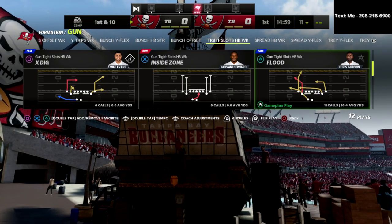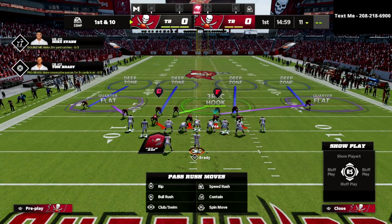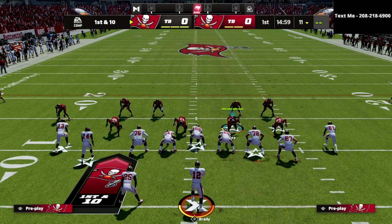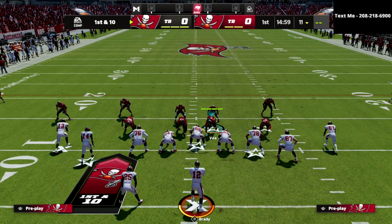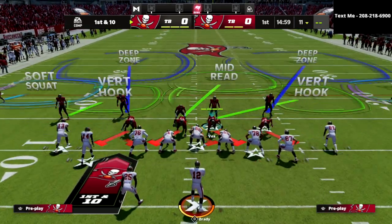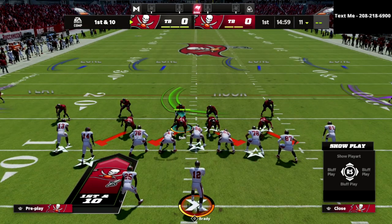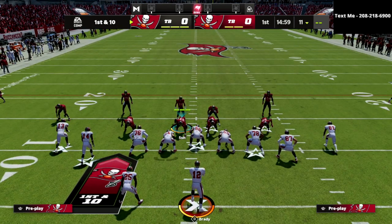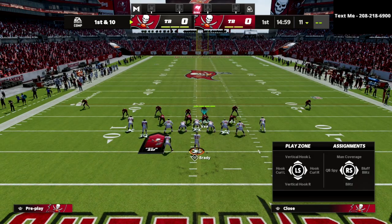Come out in double safety blitz against flood — you'll see how the safeties walk down. Then immediately audible to cover four quarters and notice that nobody moves on the defense, which is really important for disguise. From there, manually pinch your D-line and manually pinch your linebackers to create the look. Then crash your defensive line out — this significantly helps you get better sheds and improves your run defense. Take one defensive tackle and put him on a bluff blitz, which helps work toward the running back side.